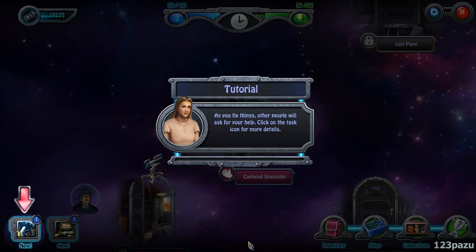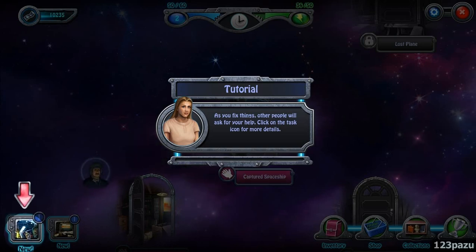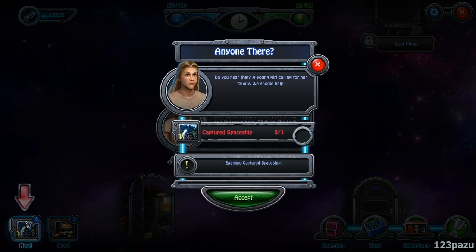As you fix things, other people will ask for your help — click on the task icon for more details. Do you hear that? A young girl calling for her family. We should help.